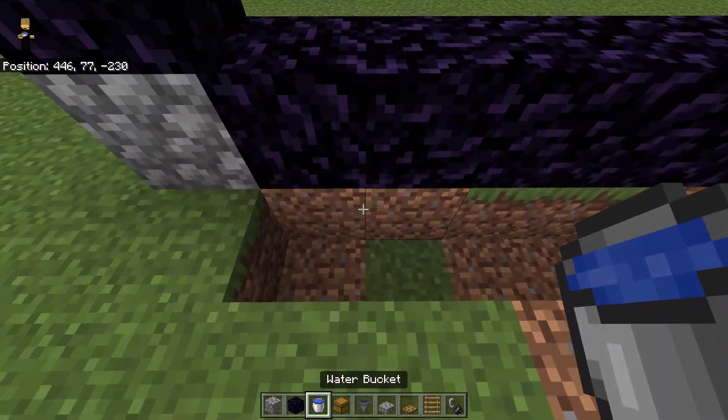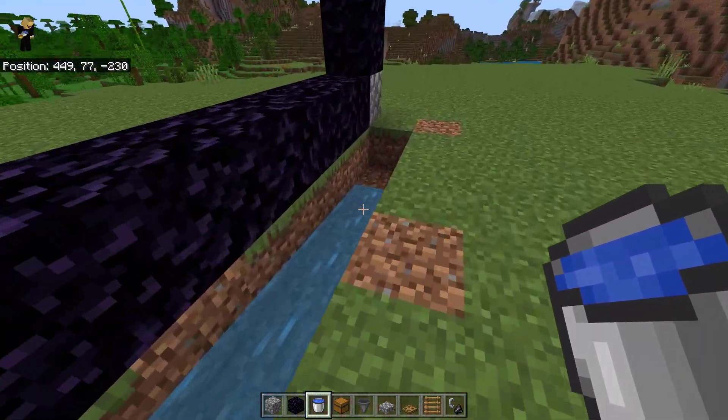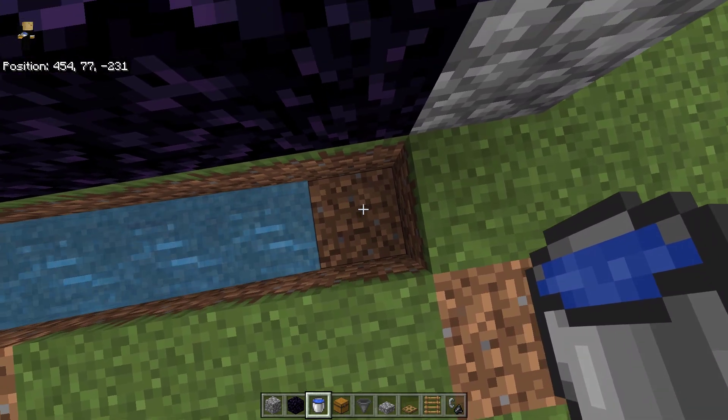Then place a water bucket over here. The water should stop one block like this. Next, go stand on this dirt block and dig down by 20 blocks.